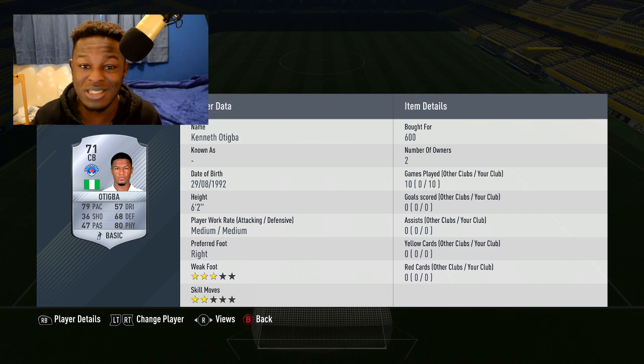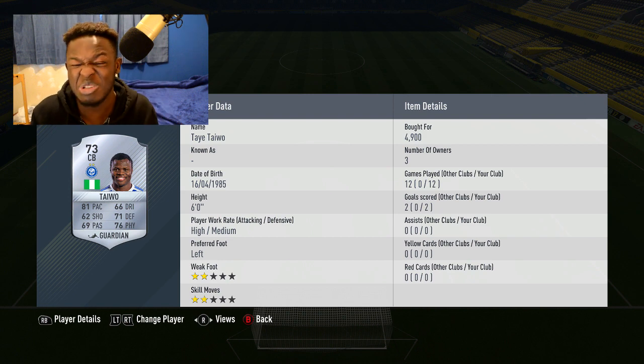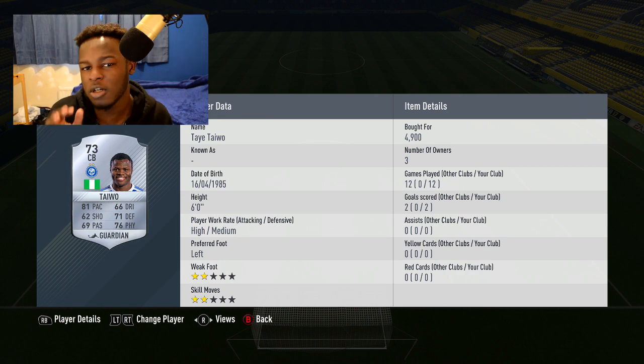Next to Omeru is Artigba — another overpowered center back with 79 pace, 80 physical, and 68 defending, which is decent for a silver card. He cost 600 coins and is 6'2" with medium/medium work rates. Next to him is Taiwan, who's not as cheap but it's understandable — he's got 81 pace, 76 physical, 71 defending, and is 6'4" with a Guardian card. If you look up 'overpowered' in the dictionary, you'd probably see his face.